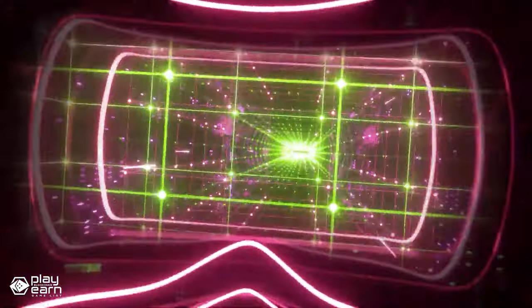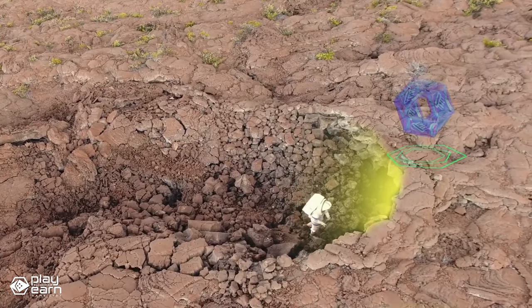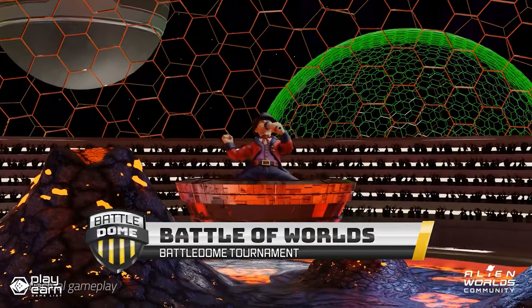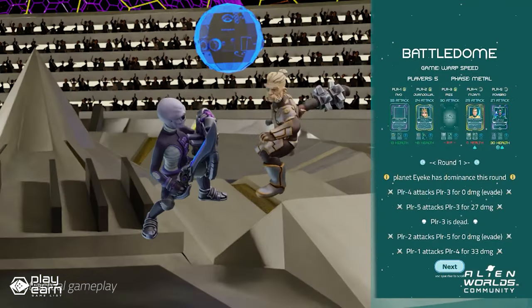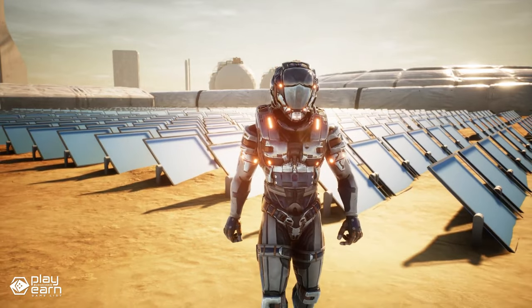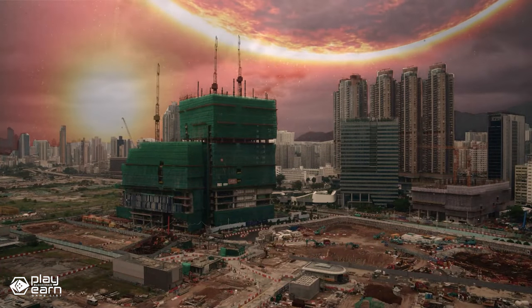You can also battle other explorers in the Thunderdome Arena. To enter the arena, you need to have at least one weapon equipped on your character. You can then choose an opponent or challenge a specific player. The battle outcome is based on your weapon stats and a random factor, and the winner gets a portion of the loser's staked TLM as a reward. Another way to earn TLM is to participate in the governance of the planets. Each planet has its own DAO that decides how to distribute the planetary treasury. You can vote for council members and proposals by staking TLM on them — the more TLM you stake, the more voting power you have. If you want to try it out, you can check their website.